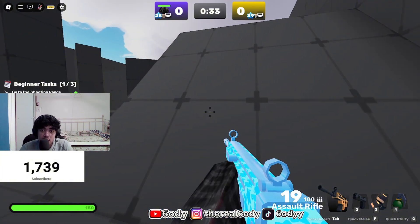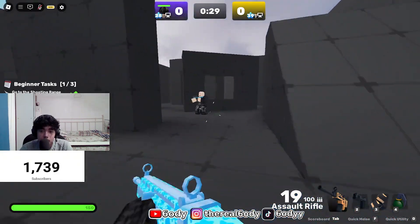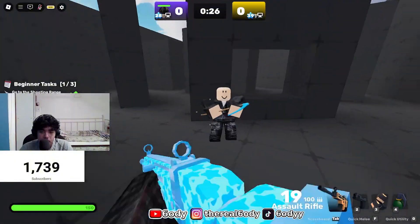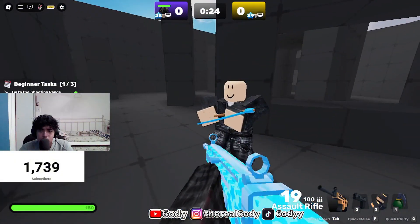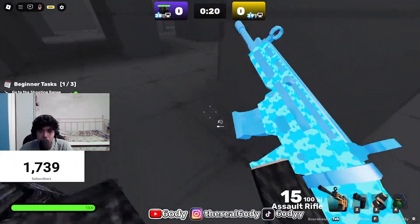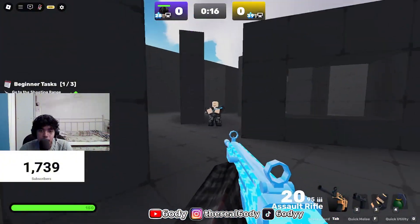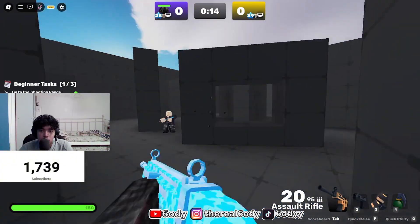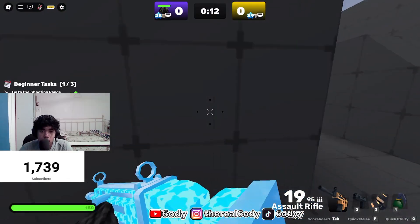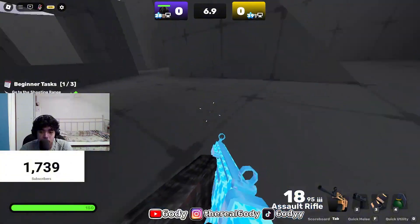You gotta press C and then Space — so basically you jump around like this. Let's say for example he's right here. I come up right here, I see him, I go right here, shoot him — boom. I go back right here, shoot him again. If you're cold, you want to move left or right and confuse the player.